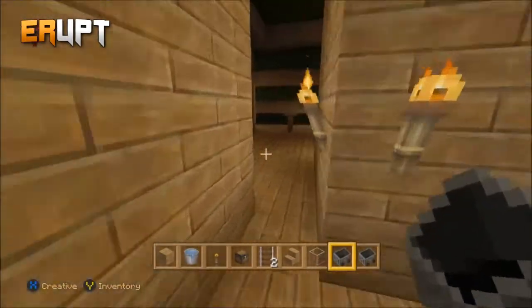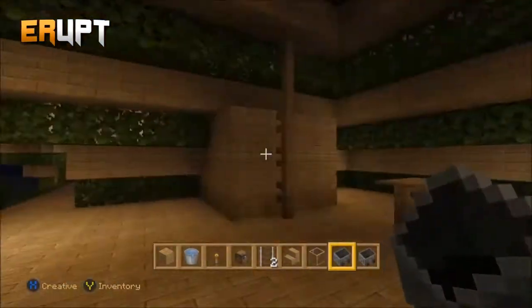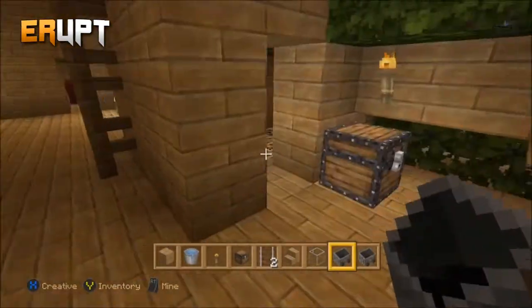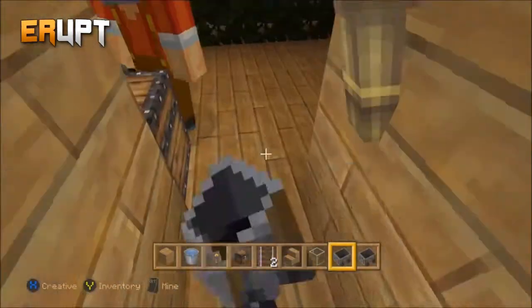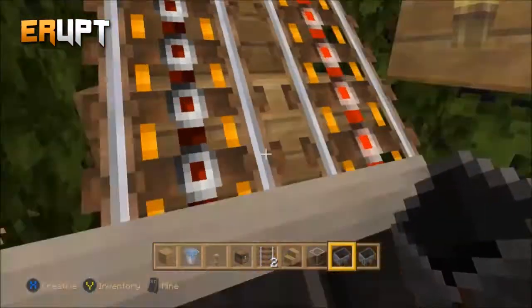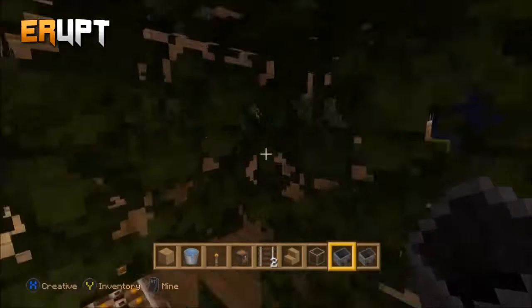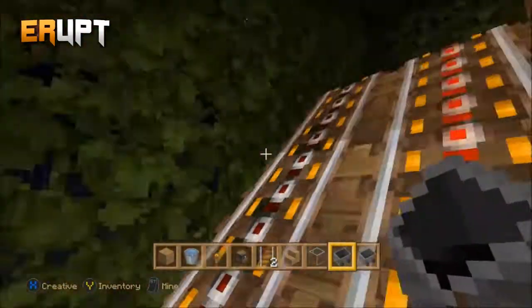Moving on - you can either use the elevator or, since it's a treehouse, we thought the branches could be minecarts to get to other layers. For some reason that cart's trying to go the wrong way... that's embarrassing. Let me try on this track - hopefully this one actually works. So here's the branch - we're inside a branch currently.